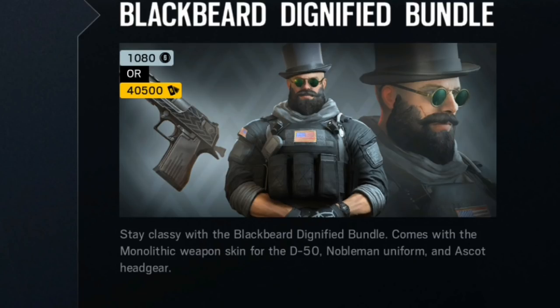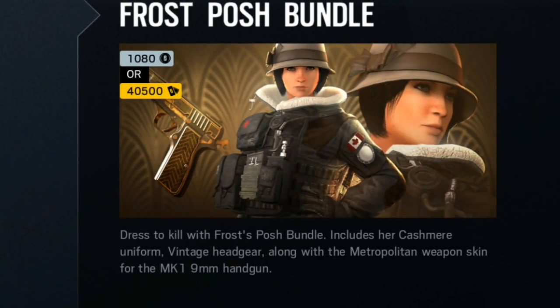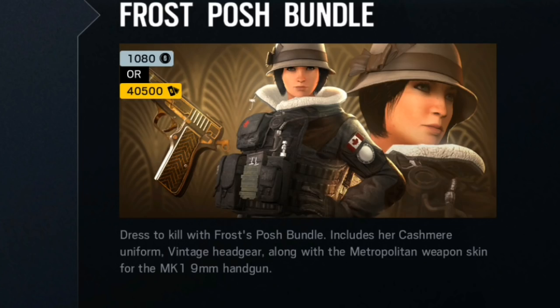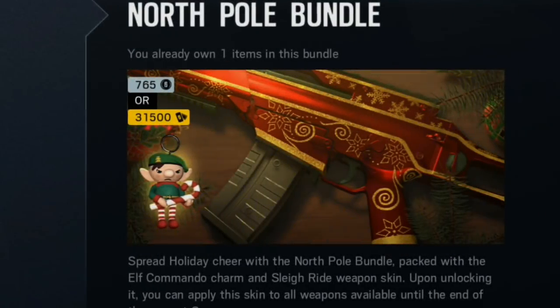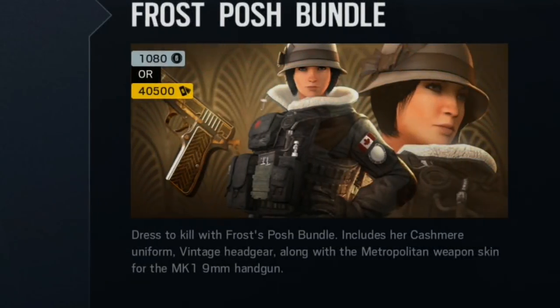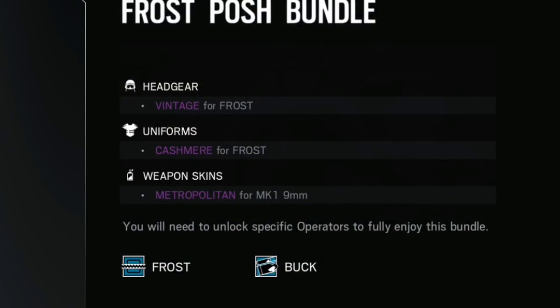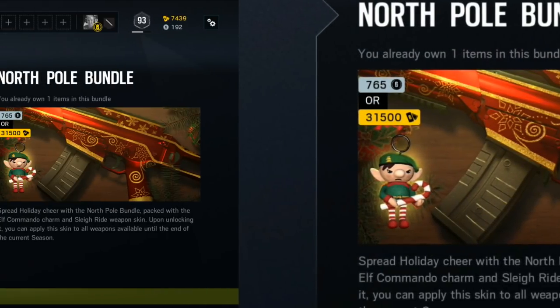Then we have Blackbeard, which I'm really wanting to get. But I was thinking about this one — it's Frost, and you can actually see her face for the first time, which is crazy. I was going to buy this one with my R6 credits — it looks like some of them are available, so let's just go ahead and buy that.